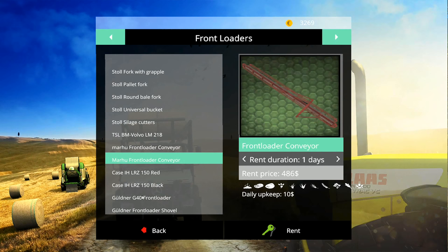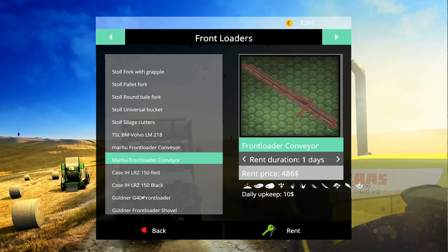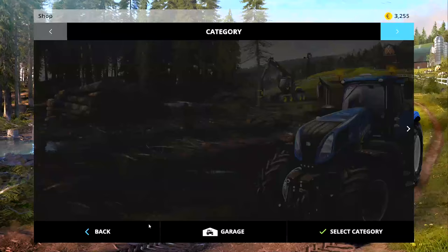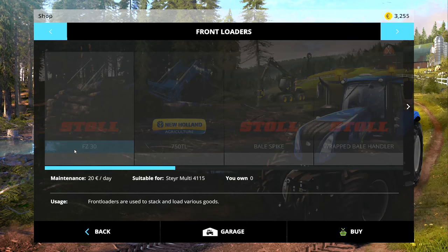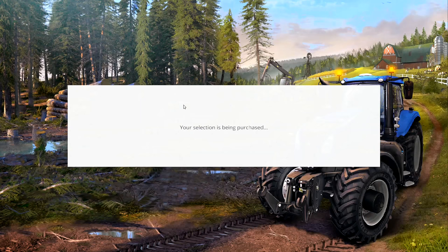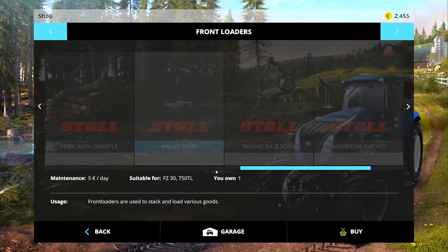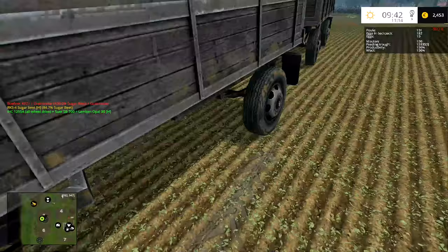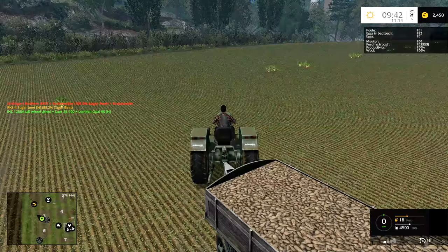I also want to get a pallet fork. I'm going to buy the pallet fork - let's go to front loaders because it's front loader stuff we've got to use for this one. There we go, the pallet fork, 800 euros. Now I'll just wait for this one to fill up and I will empty them out and then sell these two trailer loads.